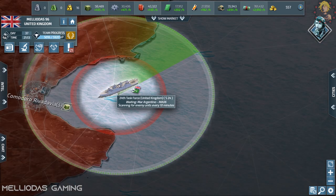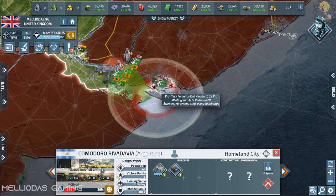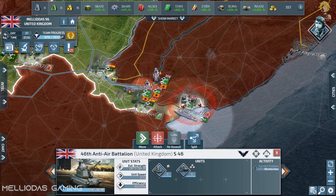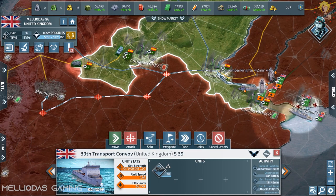My attack sub is already inspecting the area and searching for naval units. The city of Rivadavia is down and already so low on morale because the cruisers did a lot of damage to it — it is ready to be taken, so I'm going to send some land troops there.